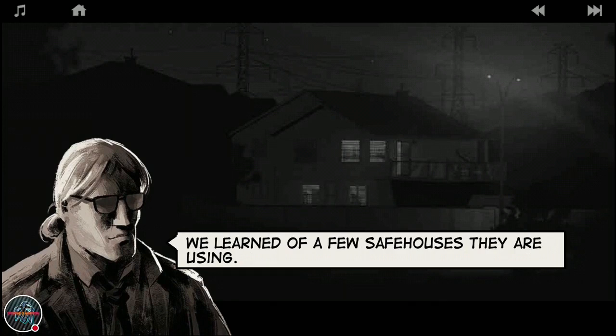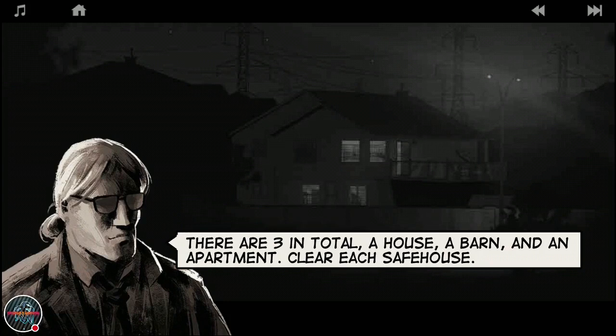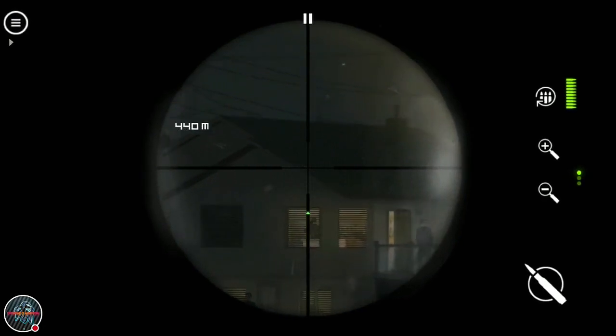Since Red Face didn't show up at the meeting, his people must be on alert. 'There are three safe houses in total: a house, a bar, and an apartment - clear each one.' Three safe houses with multiple enemies and multiple kills. Headshots are what matter. Clear the safe house, clear the safe house - these safe houses that aren't very safe.